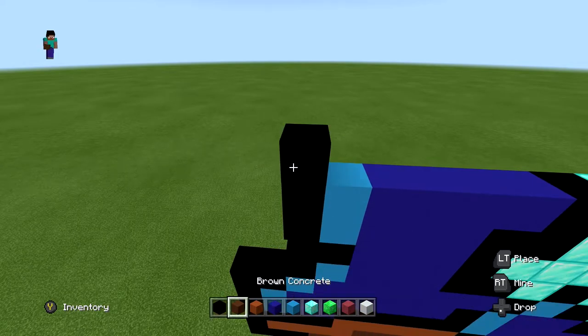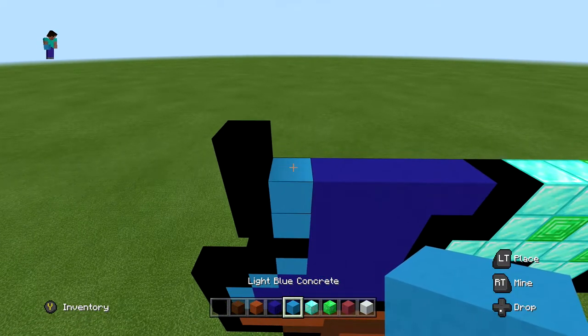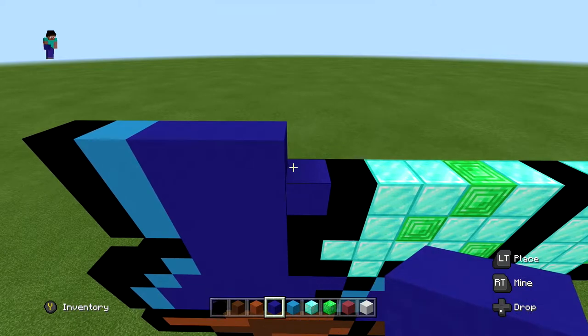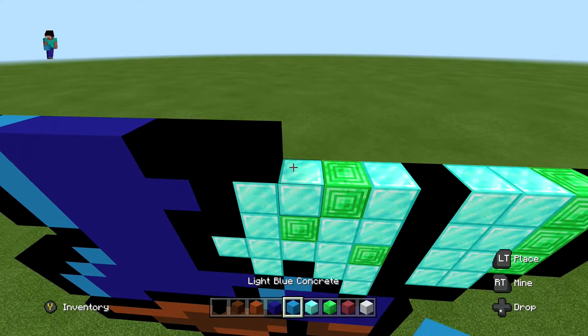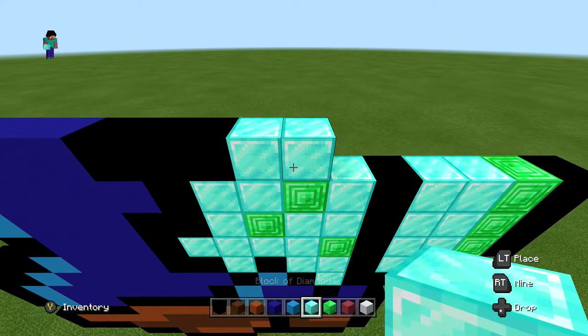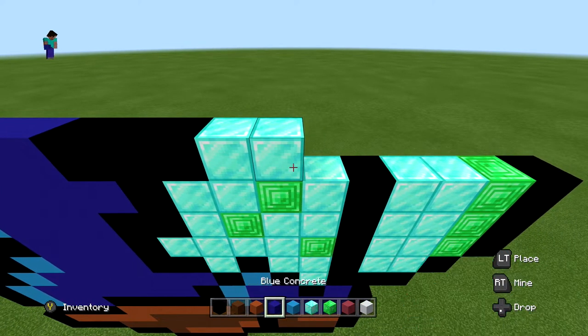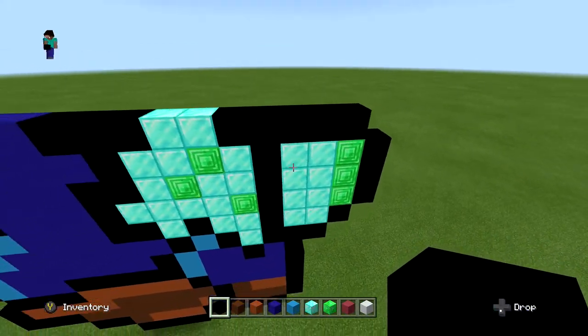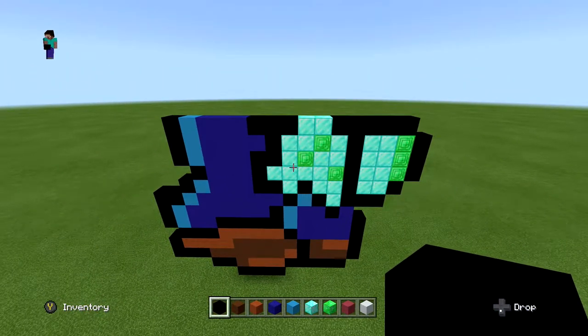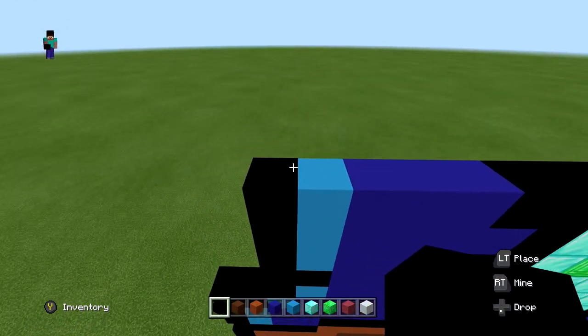For the next layer, start with one black, one light blue, three regular blue, then three black blocks, two blocks of diamond, and finish with five black blocks. It should look just like this.